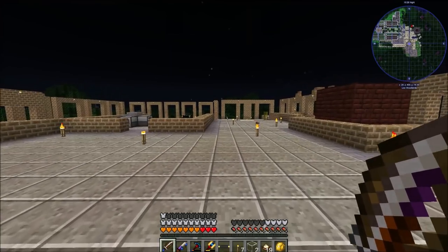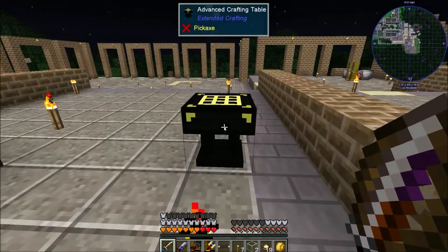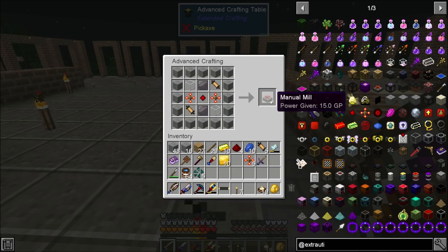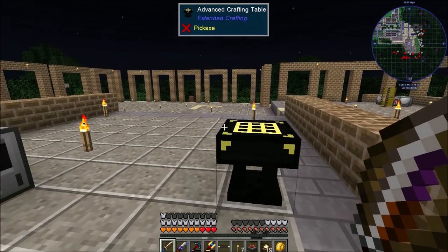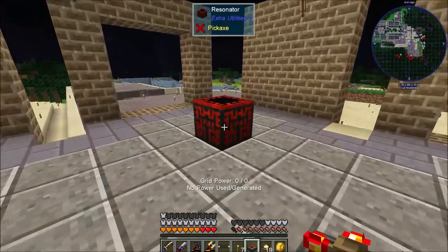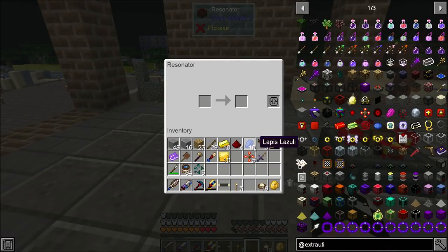One thing to bear in mind about Extra Utilities now is there is diminishing returns, so do keep that in mind. There's our manual mill, and if we set this up next to the resonator — like I said, we're only going to use this for a minute.